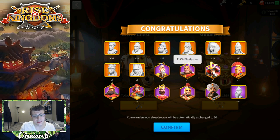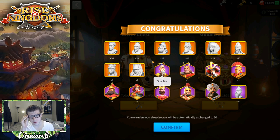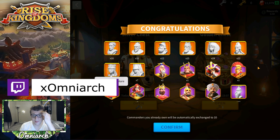We got 24 Cleopatra — kind of a bummer, I would have preferred someone else, but I haven't maxed her yet so I'll still get use out of those. 15 El Cid — I definitely have work to do with El Cid. Only 12 Charles Martel, which is kind of upsetting because he's the one I was looking for the most. The biggest disappointment is Cao Cao — we got the most Cao Cao out of anybody and he's the only one I already have maxed, so those sculptures have no use to me. 16 Julius Caesar — he's a useful commander, that could change in the future.